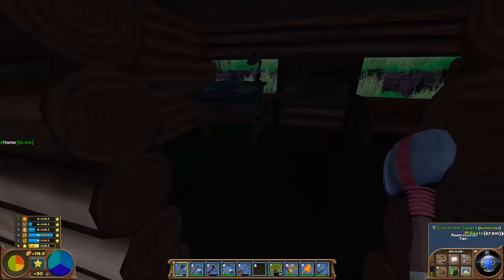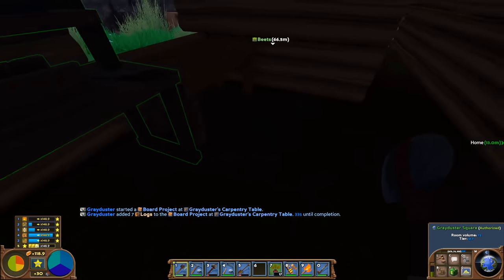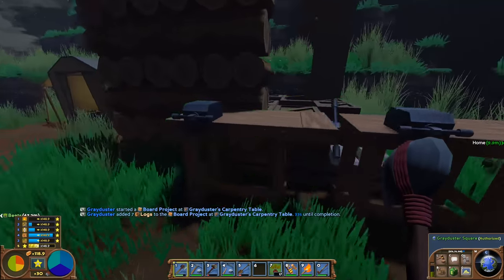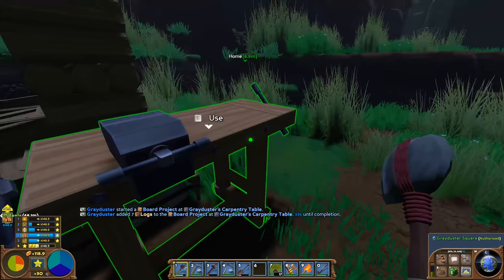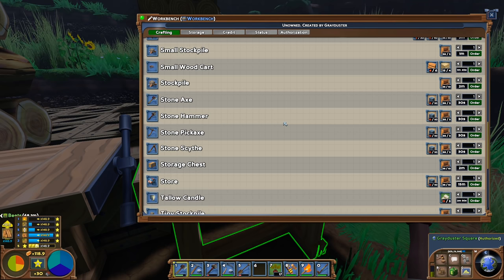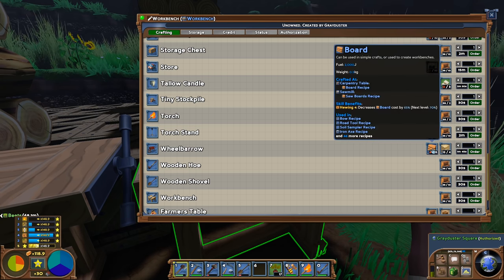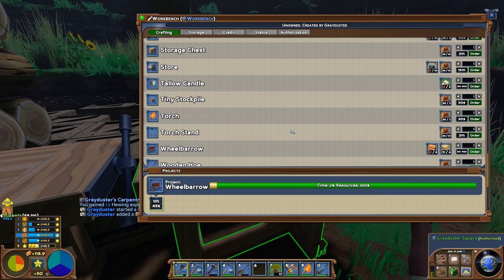I'll craft a wheelbarrow — we need six boards for that. My skills are increasing so it only takes about 10 seconds per two boards. I've got a couple of workbenches out here, so I'm using one to make the storage chest and another to make the wheelbarrow. There we go — six of six — let's order that and see how it performs.